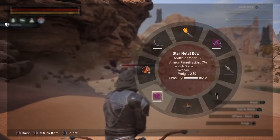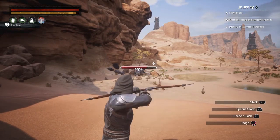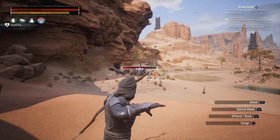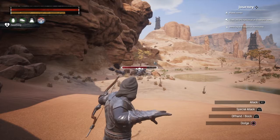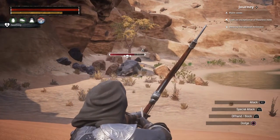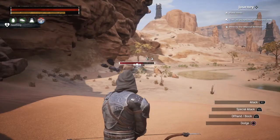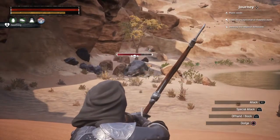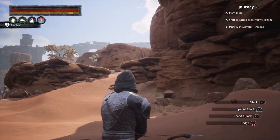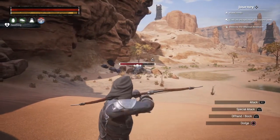The thing I'm using is just a star metal bow, but I'm hoping he's going to give me some good stuff. Normally he chases you, so this is a nice and easy video. I'm no good up close. What I normally do is I climb up on that rock there and I just shoot him from there like a coward.